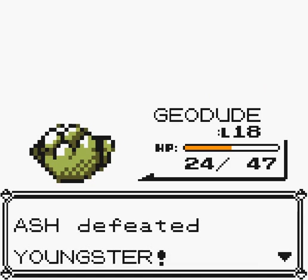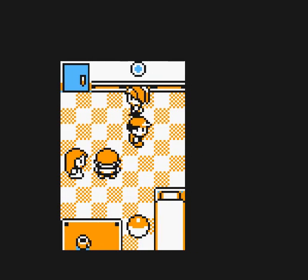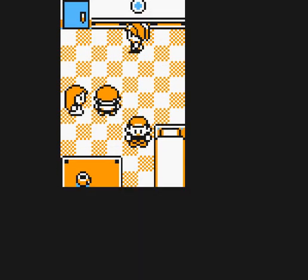Geodude gained a lot of experience. Alright, so over here we have TM8, which is Body Slam. Excellent — but it's a one-time use. It's a really, really good move with wide distribution. It can go on a normal-type Pokemon and receive STAB from it — a solid 85 power with no drawback, and a 30.1% chance to paralyze. This move is used a lot in competitive play.